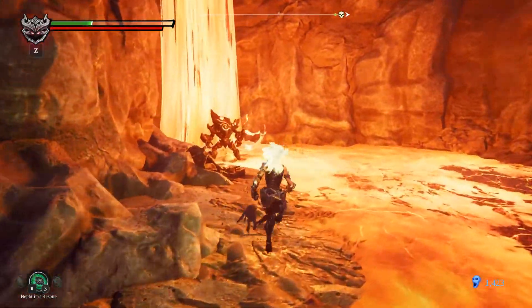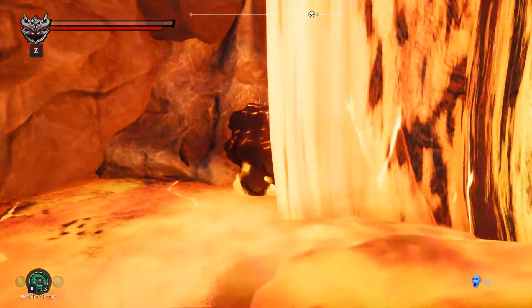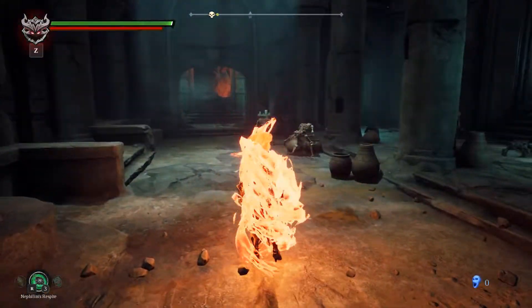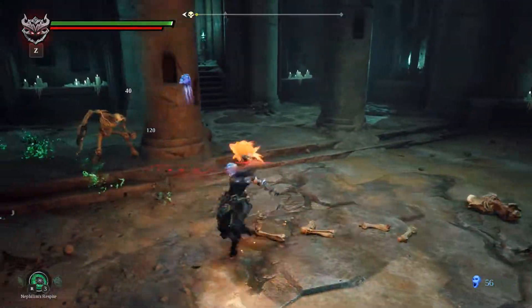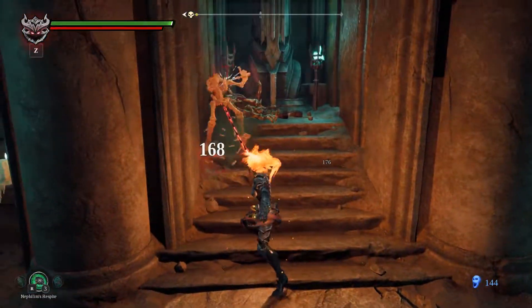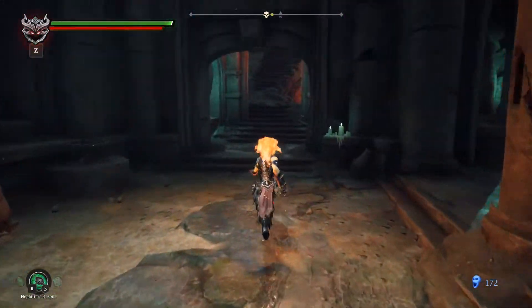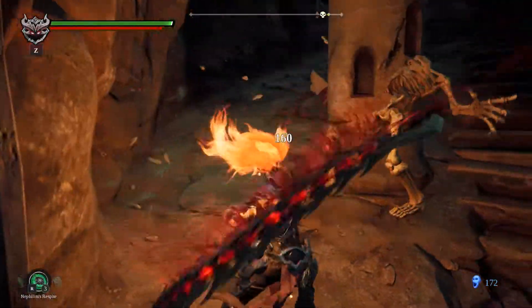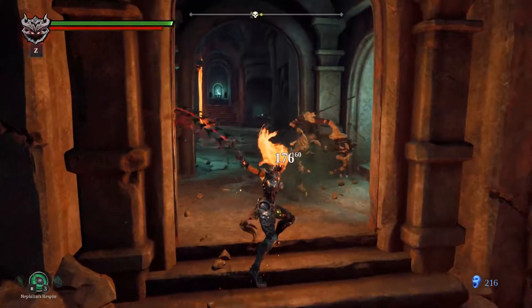There are enemies here. Of course I need fire hollow to fight in there. So let's switch to fire. We need fire hollow to walk through lava. That was a stupid enemy. Everyone dead. I haven't played in a while, so you can forgive me.